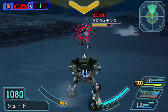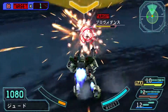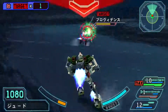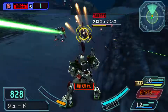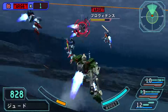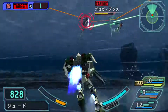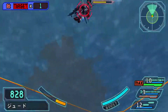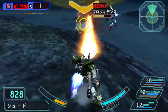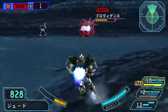You have to make effective use of the double dash system here because it can really, really save you. The Buster Gundam can't put up a shield at all, so the double tap dash is going to be your best friend. And of course, use charge shots. The Buster Gundam has 2 charge shots and you can use the second one by holding the Triangle button.